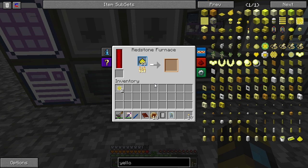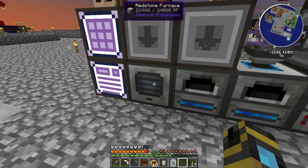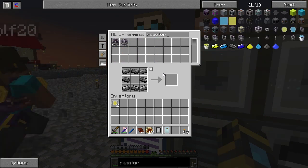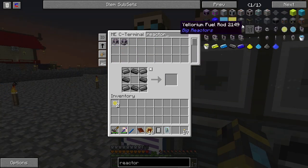Right now I'm just smelting up some of this Eulorium dust into Eulorium ingots. Sounds like a good time - it's a blast. Let's set up something cool. I'm thinking we're going to need some dirt.